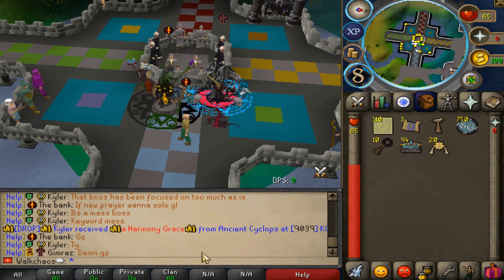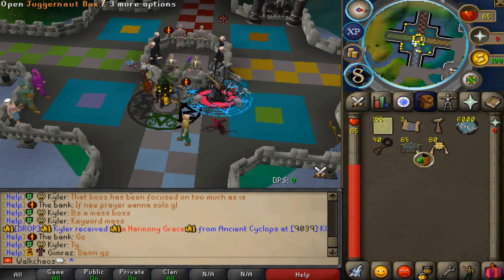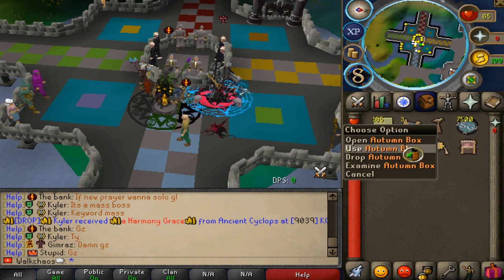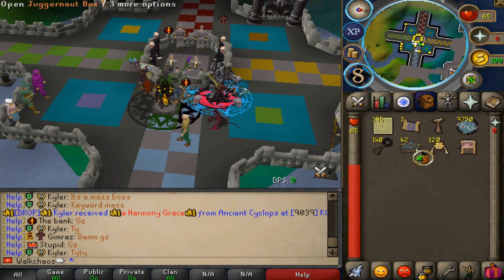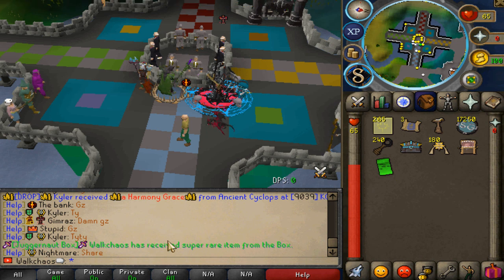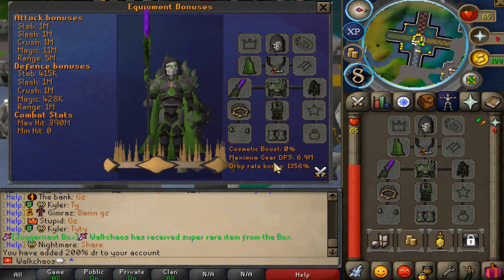Time to open a couple of Juggernaut Boxes — the ones we're also giving away. The drop tables are very straightforward, which I'm a huge fan of. You're going to be getting either Pandora's Chess Keys, a Boat Box, Webster Tokens, a ton of cash, or the beautiful Seasonal Box — the Autumn Box, looking very nice. Let's open up another 40 and see if we hit a jackpot item. And there we go — 200% drop rate to your account, permanently, which brings it to 1.3k!